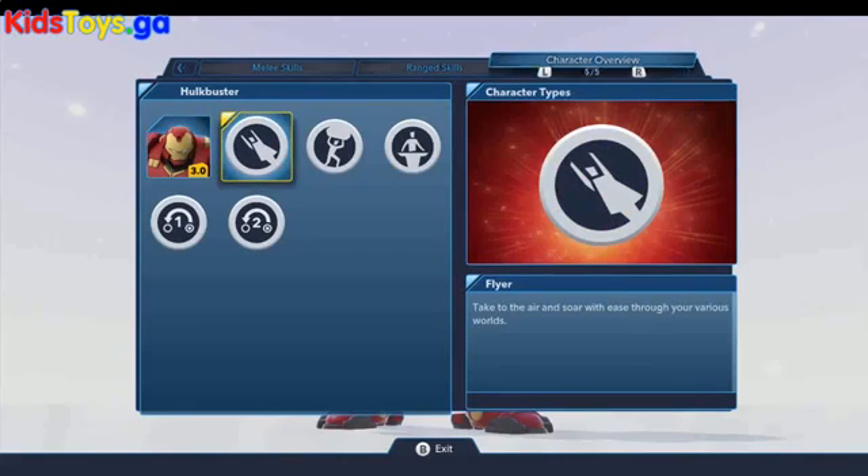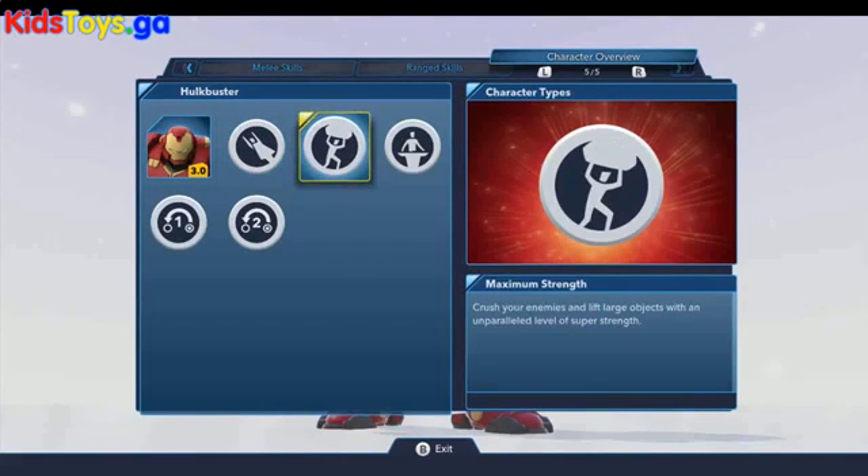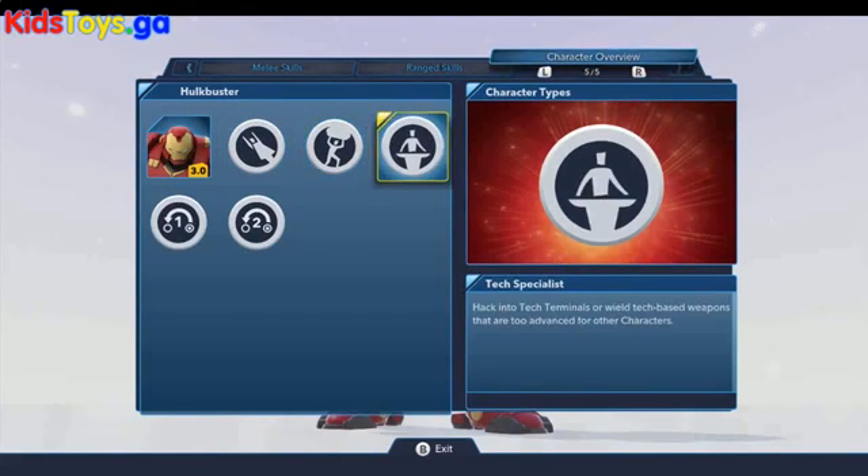Looking at the character overview, Hulkbuster is a flyer, he's got maximum strength, and he is a tech specialist — those are the three core abilities of Hulkbuster.